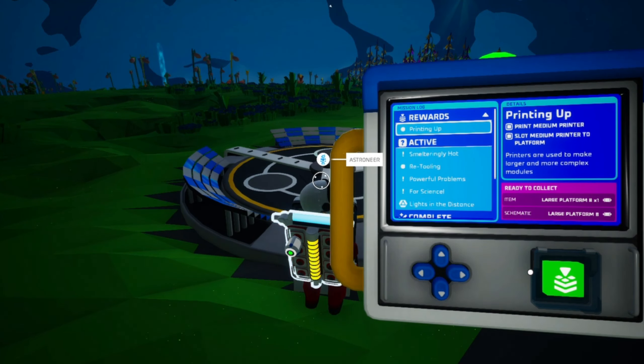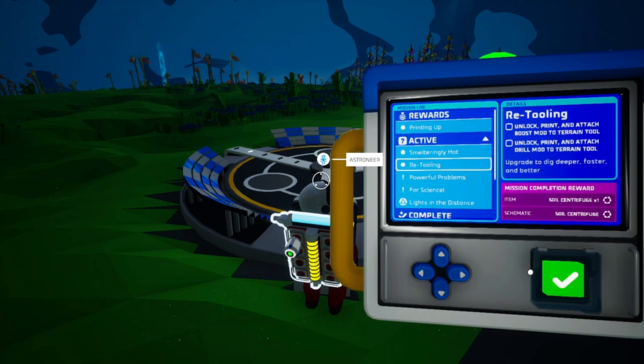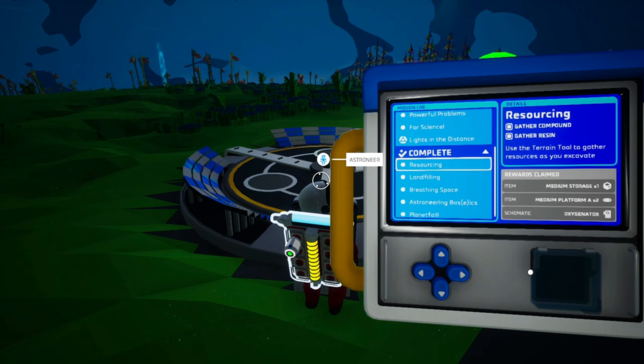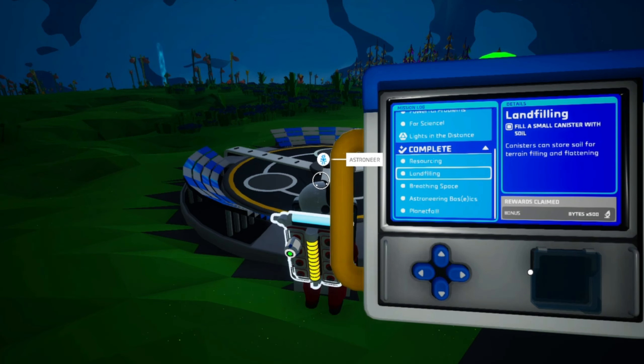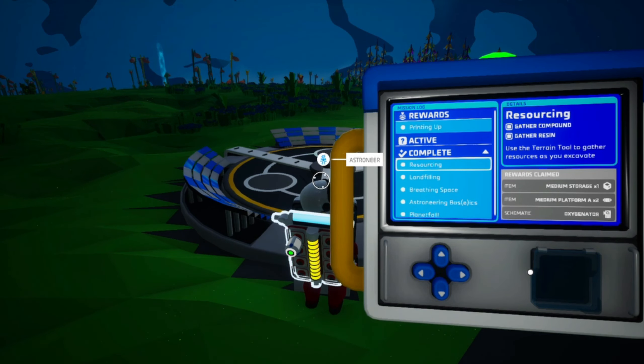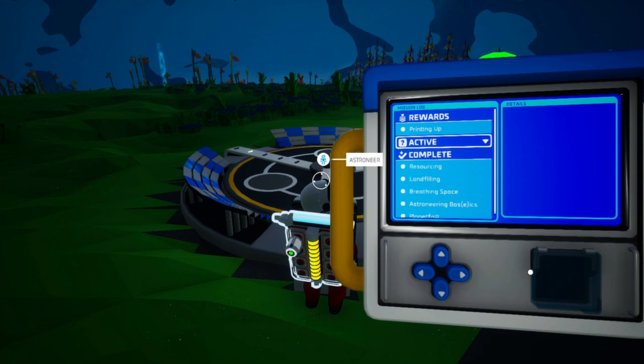Mission log! I get a large platform? I get an item and a schematic. Did I get a schematic for... I got a schematic for an oxygenator — I did not get the oxygenator itself. Okay, that makes sense. I got a few new things to do. Those are complete, that's completed.